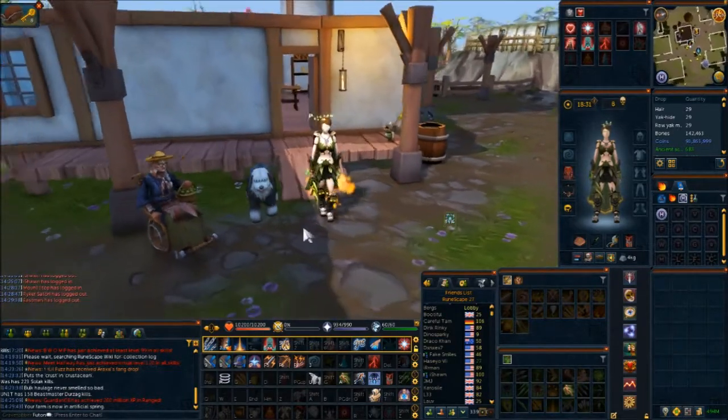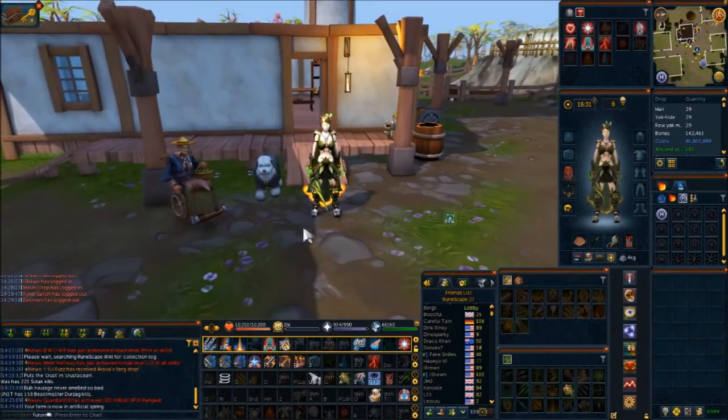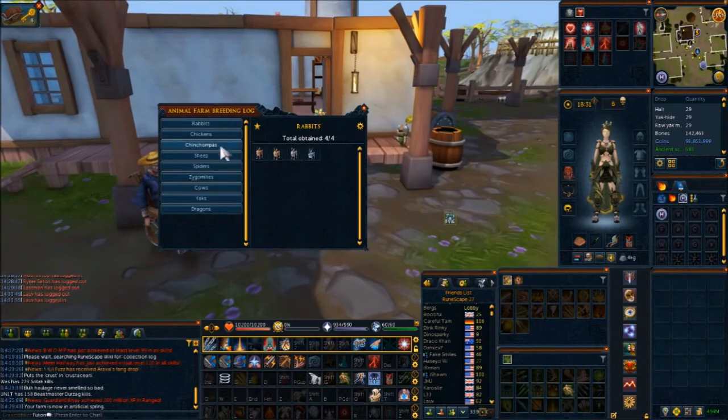Hey guys, it's Futon here, and welcome to episode 9 of my Road to Play Our Own Farm Breeding Logs. This video will be covering Chinchompas. Unfortunately, Chinchompas are probably the most complicated of all the animals they have here at the farm. Let's read up the breeding log - you will see that there are 8 different types of Chinchompas, one of which is the golden, which is the shiny.